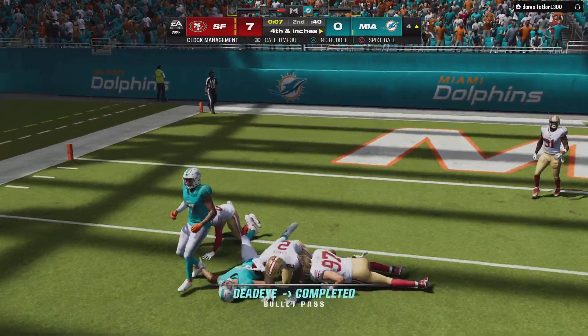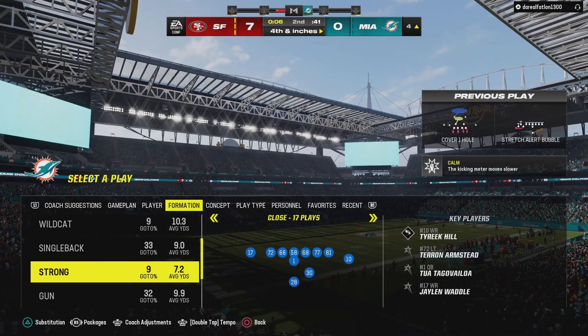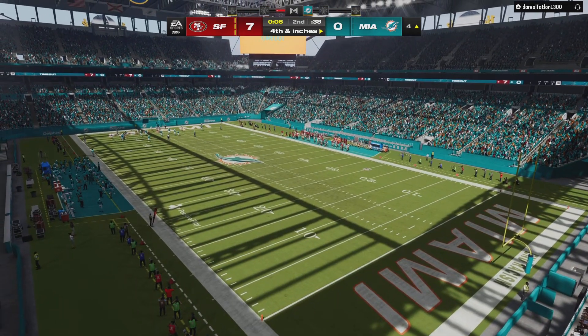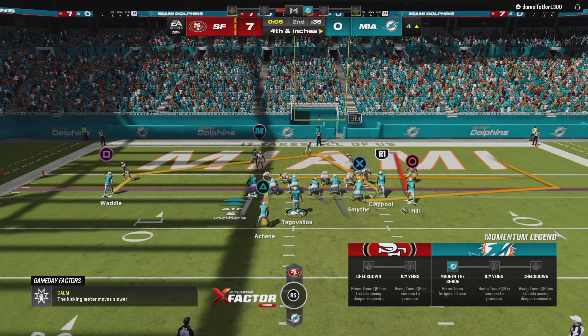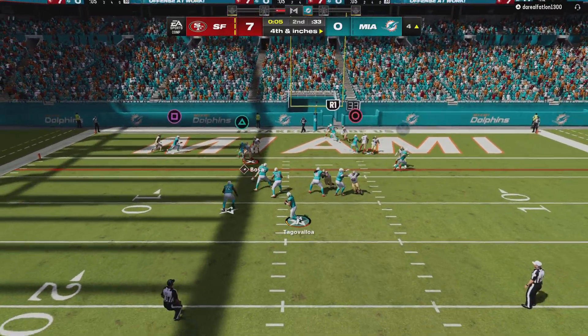Throw left side, take it in by Claypool. And offensively they'll take the timeout with six seconds left in the second quarter. Great job of tackling there to prevent the first down. One of the toughest skills in football — open field tackling — a lot of times one-on-one against a shifty receiver. He got it done in a nice way that time.